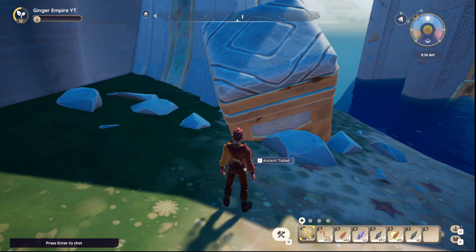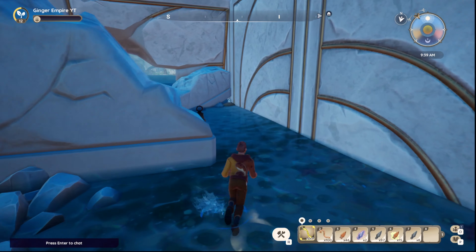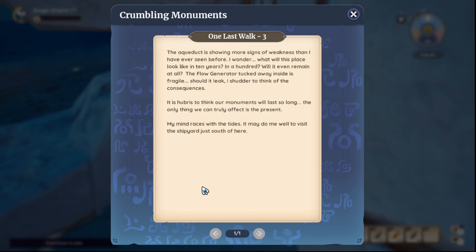I'm sure we're all very familiar with this spot here — the ancient aqueduct in Coral Shores. There's the break in the wall here, which is where we are. And then there is the third tablet here on one last walk.